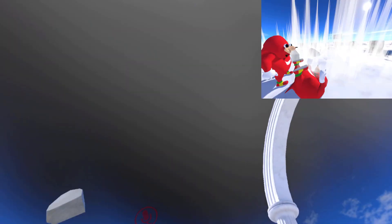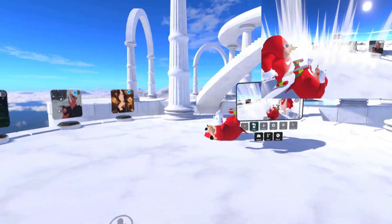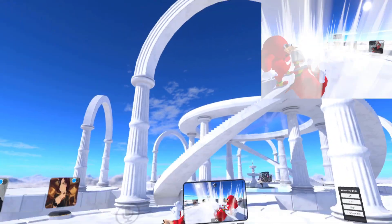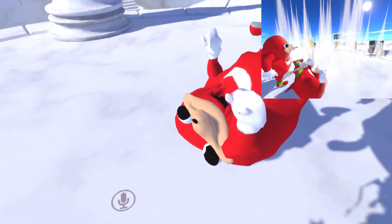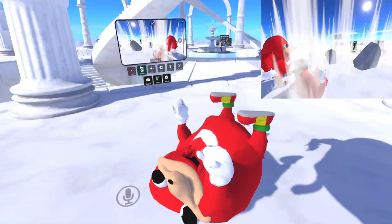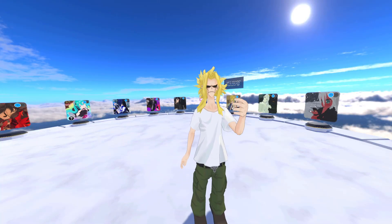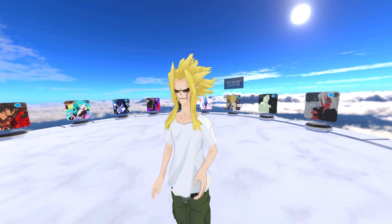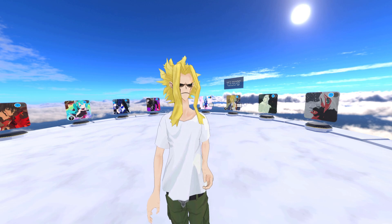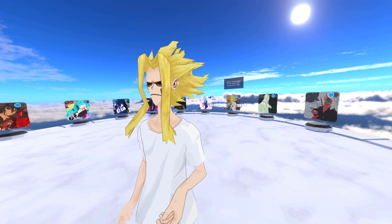Poor Uganda Knuckles — he's just stuck in the ground. So that's what this one does: it basically just plays the All Might versus All For One sequence, but Uganda Knuckles is in place of All For One and he's the one who gets punched into the ground.